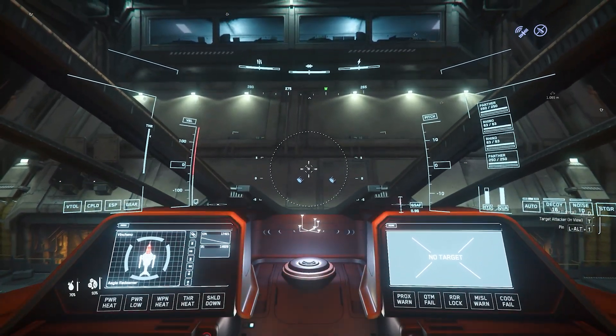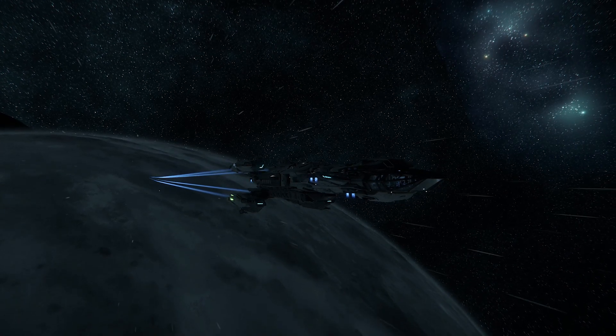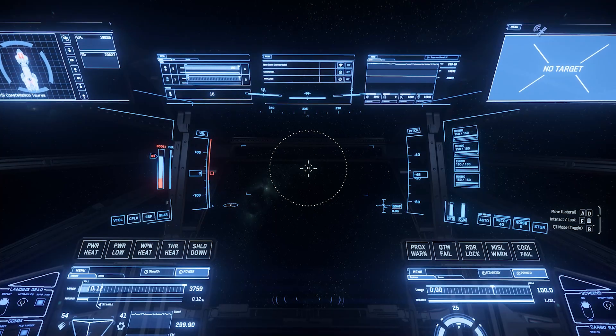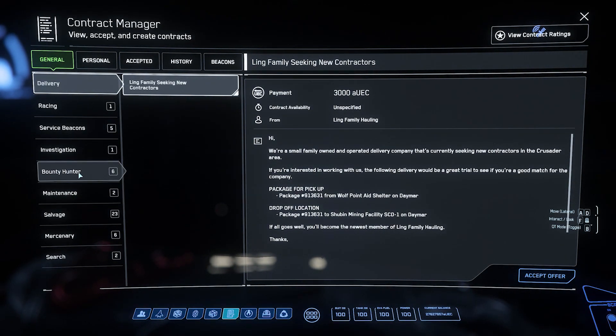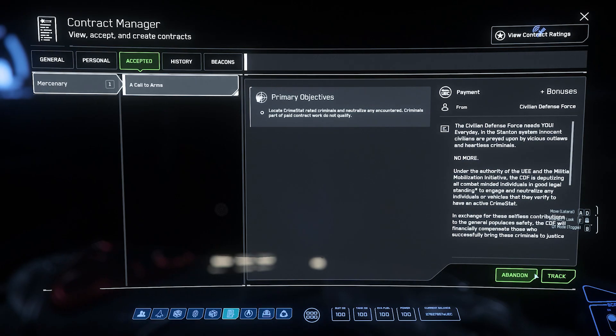After this we realised the missions were getting a bit harder and something had to be done — and that something was the Taurus. We decided to upgrade our pledge and get ourselves the Constellation Taurus. It's got a lot of cargo space, heavy firepower, turrets for your mates, and it just seemed like a good choice. It wasn't too big an upgrade — going from a Cutlass Black to the Constellation Taurus.